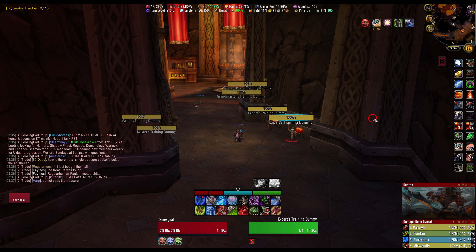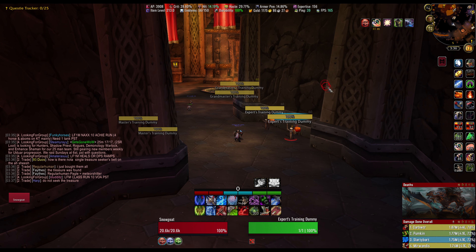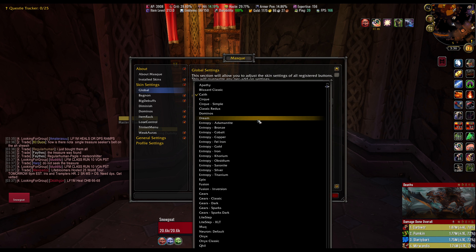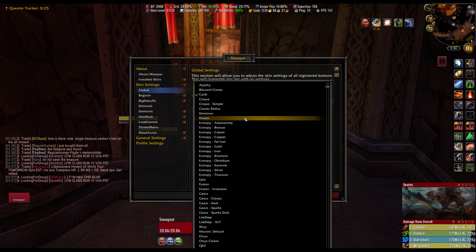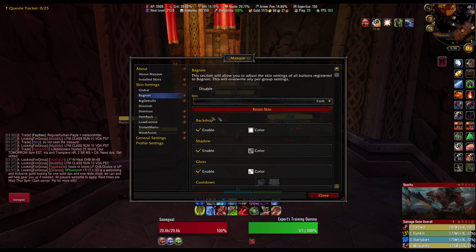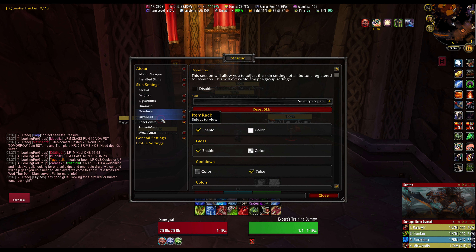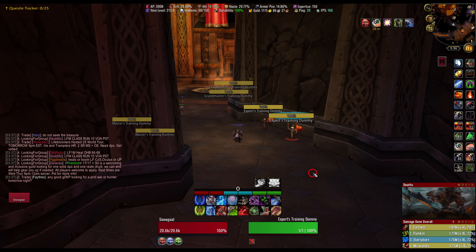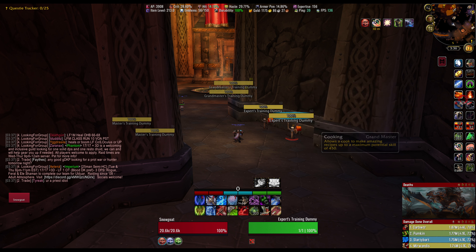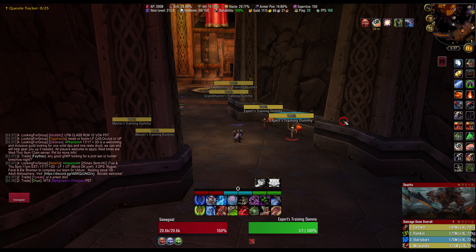Masque — this changes how my Dominoes icons look, or how my action bar icons look in general. Once you have the add-on you can open Masque and pick one of the skins. There are themes like Cave, Dream, Entropy, and more — each is a different downloadable theme. You turn Masque on and enable it on certain add-ons like Dominoes, or disable it on add-ons where you don't want the skin to apply. It doesn't affect gameplay at all — it just changes how your buttons look. I like my presence buttons as circles instead of squares, with darker buttons and silver borders.